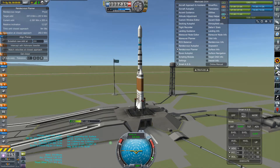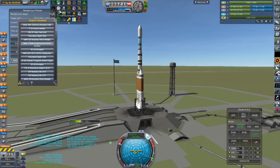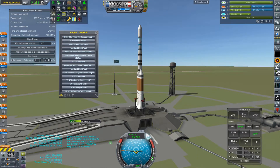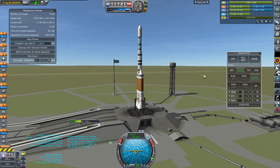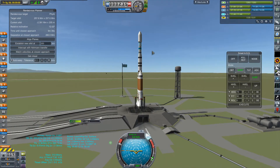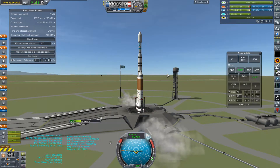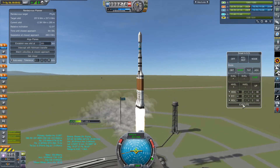Alrighty, we are back at the launch pad with Project Cleveland — this is the next spacecraft in the line. We're going to send this to FIBI. I've started at the launch pad because the launch procedure is a little different. I have the Smart ASS configured, heading of 78, because we're having to launch to an inclined body. We're relatively close right now, so we're just going to go ahead and go for launch.